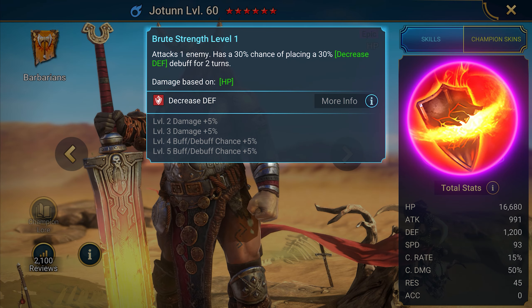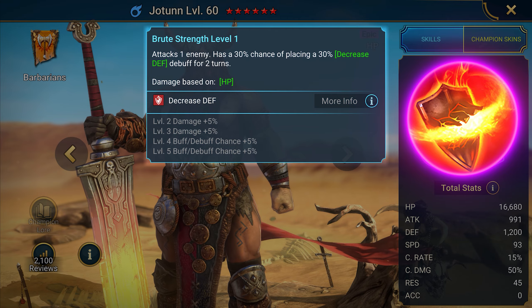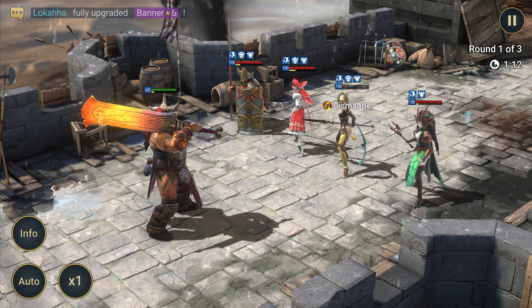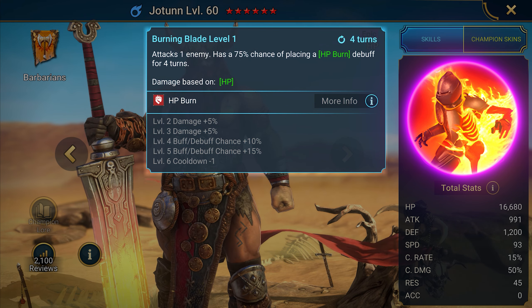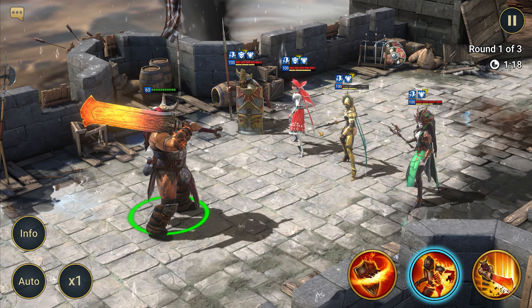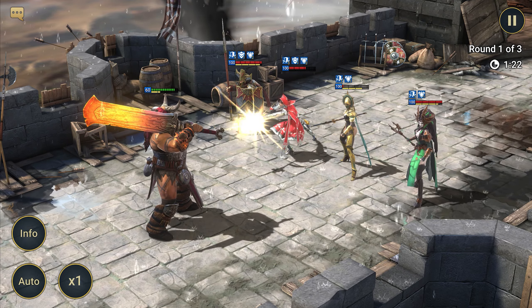A1: Rude Strength — strikes the enemy and applies a defensive down debuff with a 30% chance. Upgrading this skill increases the debuff chance and damage. A2: Burning Blade — when attacked, applies an HP Burn debuff for 4 turns. Upgrading this ability increases the debuff chance and damage and reduces the cooldown.